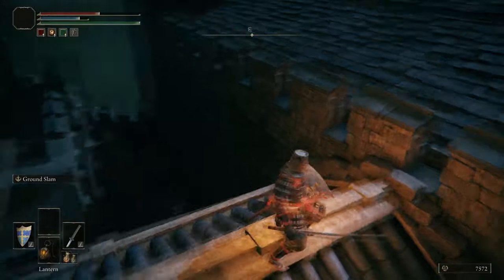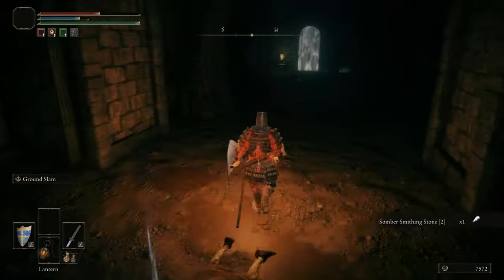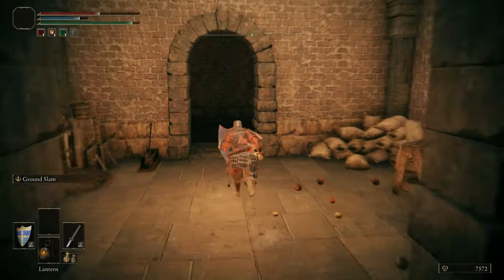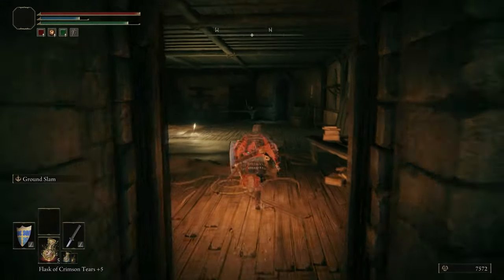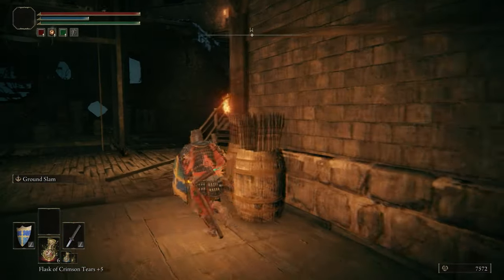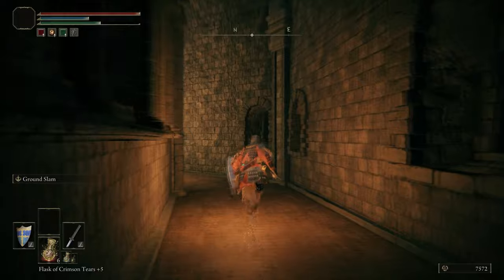Now we're descending to the bottom part of Stormveil by making a series of drop-downs, just to quickly get the shortcut. It's a worthwhile endeavour — it just means we now have that shortcut. Be a little careful running for it because in the room we just ran through there is a Grafted Scion. Wait for it to walk away and then run and grab the shortcut.